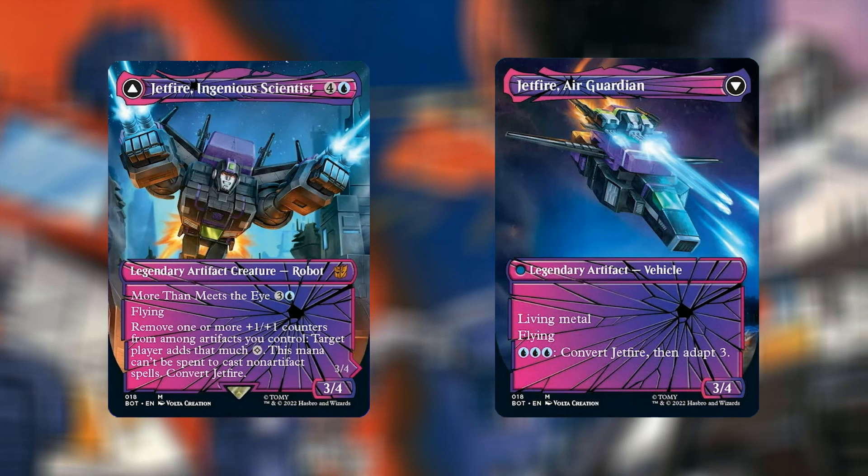At number 9 we have Jetfire, Ingenious Scientist — the first of the Shattered Glass versions. These are scarcer to find in foil, and therefore the price is higher. This is currently going for $6.02. For 5 mana — 4 and a blue — we have a Legendary Artifact Creature Robot, 3/4. It has More Than Meets the Eye for a cheaper mana value, plus Flying. You can remove one or more +1/+1 counters from among artifacts you control, and target player adds that much colourless mana; that mana can't be spent to cast non-artifact spells. Convert Jetfire, and it becomes Jetfire, Air Guardian — a Legendary Artifact Vehicle, 3/4, with Living Metal and Flying. For three blue mana, you can convert Jetfire and add three +1/+1 counters.